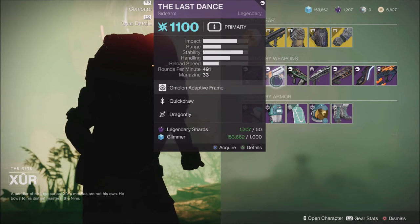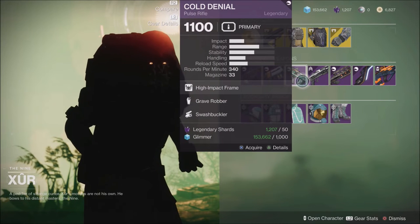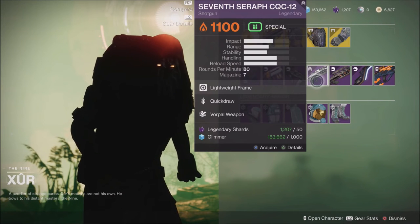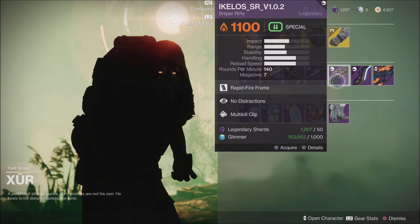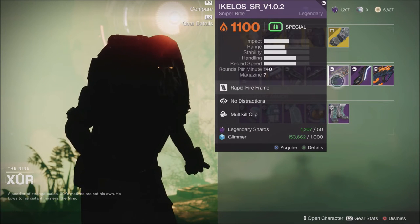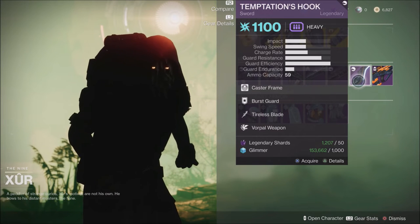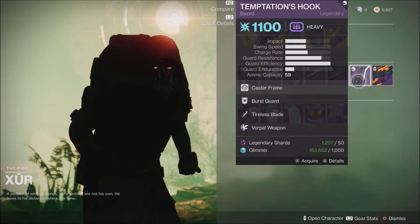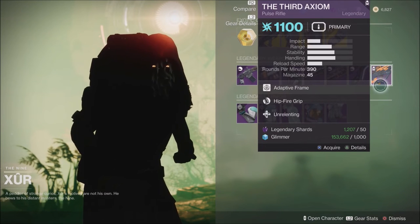Also the Last Dance with Quick Draw and Dragonfly — another really good roll. The Cold Nile, which has Grave Robber and Swashbuckler. The 7th Seraph CQC with Quick Draw and Vorpal. The Aikilos SR with No Distractions and Multi-Kill Clip. The Temptation's Hook with Burst Guard, Tireless Blade, and Vorpal Weapon. And last but not least, the 3rd Axiom with Hipfire Grip and Unrelenting.